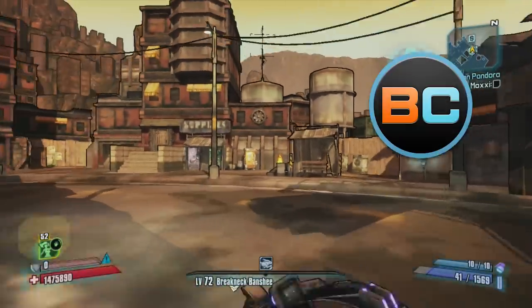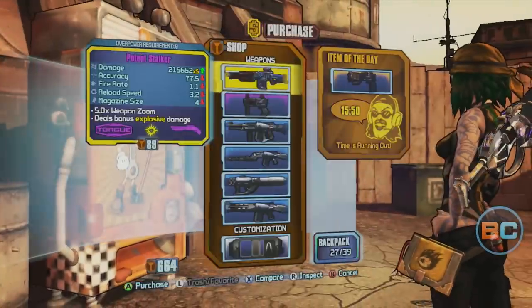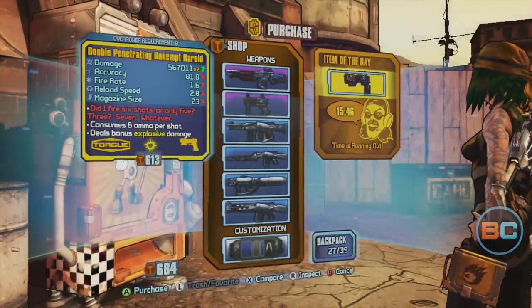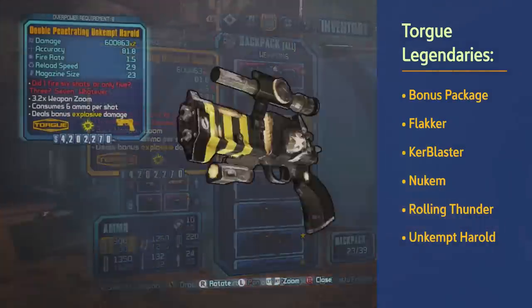What's up Vault Hunters, it's Kitchen Wench back in Borderlands bringing you another loot farming video. This time I'm going to cover vending machines, specifically Torg vending machines. I'm trying for a double penetrating unkempt herald, but there are 5 other Torg legendaries available.